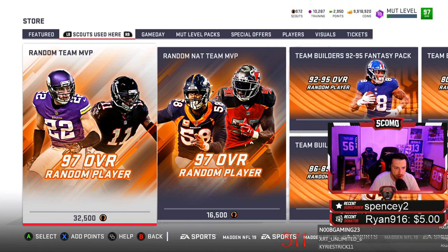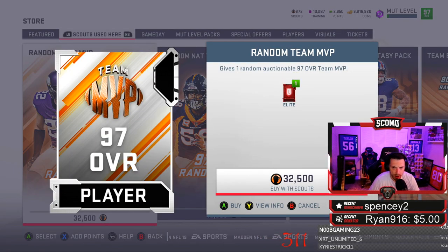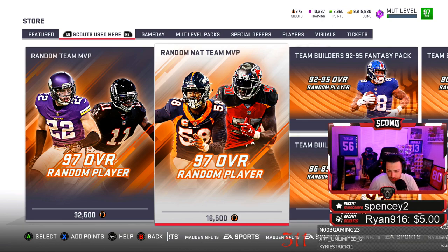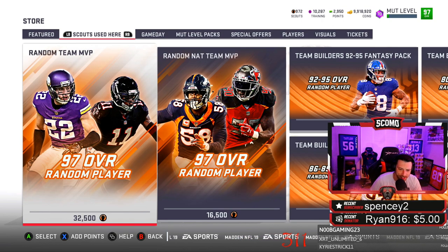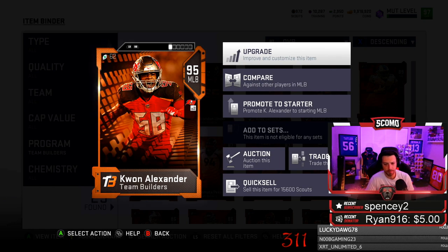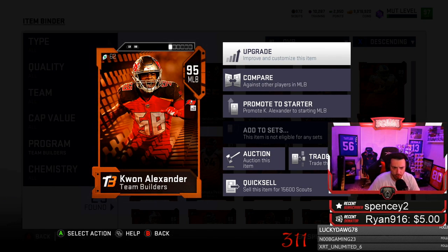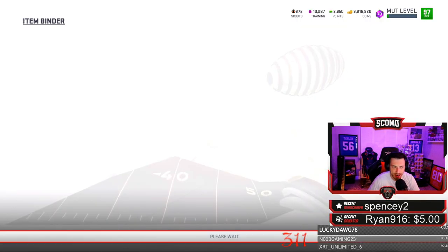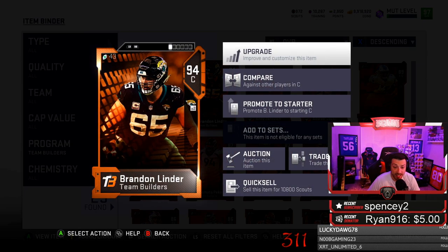In the scout stuff, you have a 97 overall random sellable player. These give you one random 97 overall Team MVP for 32,000 scouts, or the NAT one for 16,500. You can get offensive or defensive in these sets — 32,500 or 16,500. This also sells the 95 overall Kwon Alexander, which quick sells for 15,600 scouts. The 94 lender is 10,000.